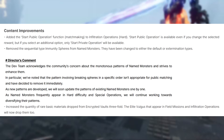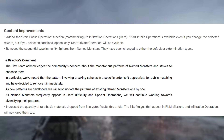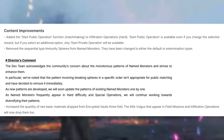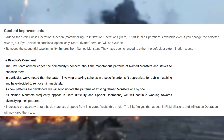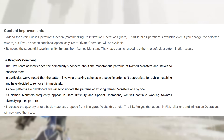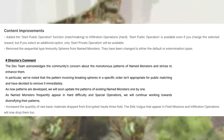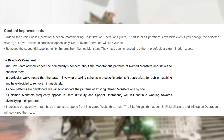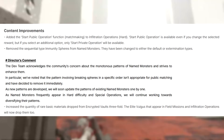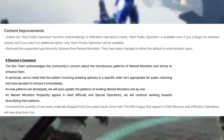Removed the sequential type immunity spheres from named monsters — they have been changed to be either the default or extermination type. The director followed up with a comment: the dev team acknowledges community concern about monotonous patterns of named monsters. The pattern involving breaking spheres in a specific order isn't appropriate for public matching and has been removed immediately. As new patterns are developed, they will update existing named monsters one by one.